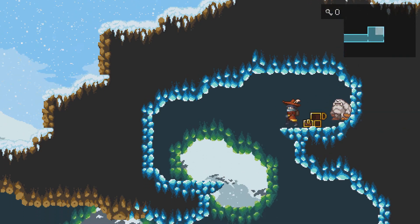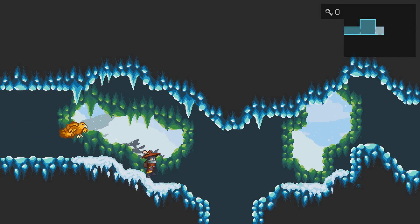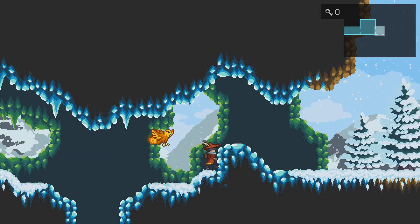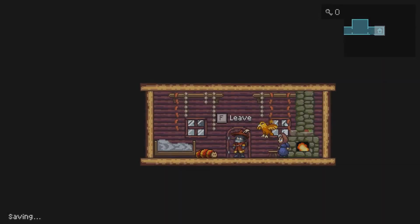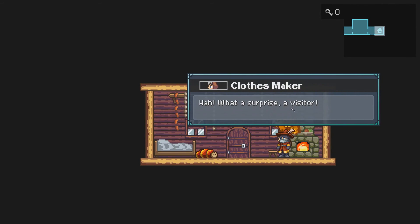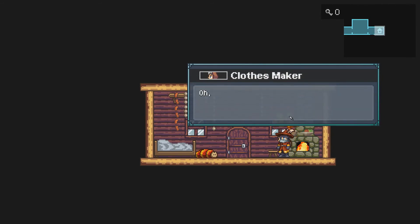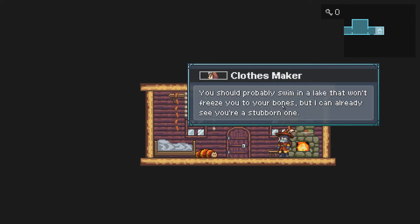Oh — I thought there was gonna be something there. What is down here? There's something down there, but I want to go along first. Oh hello! Oh hello — Clothes Maker! What a surprise, a visitor — hello, get warm by the fire, I'll make some tea for you.